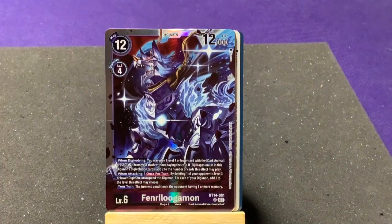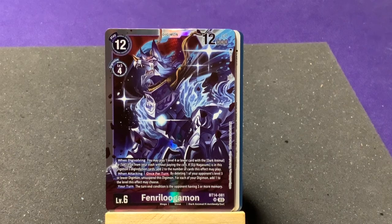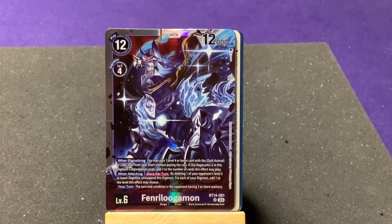Next pack: Togamon and Wave of Reliability. Our first rare: another MonoZumon. Our second card is a super rare — Fenrirmon! It's like the Lucemon type but also draws on the mythological Norse Fenrir. On Digi-evolving you may place one Level 4 or lower card with the Dark Animal or SoC trait from your hand at half its cost, and you have a link effect through the Digi-evolution cards.